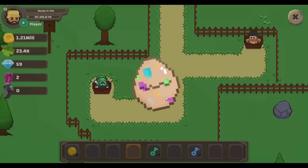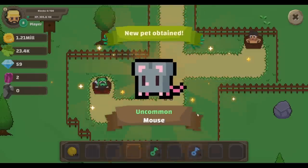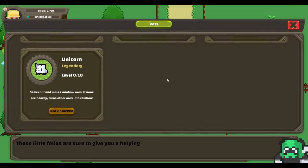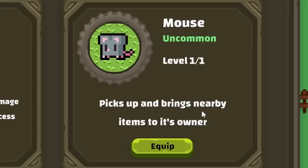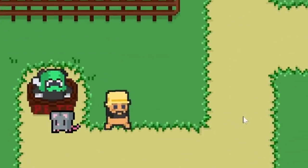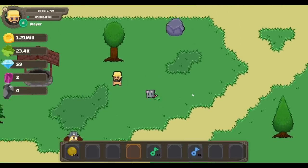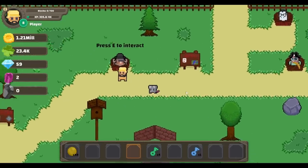Now we have a pet egg here — can we open you up? Unlock the first pet. It's a little mouse! What do you even do? There's a little pet guy over here — tell me what my mouse does. It picks up and brings nearby items to its owner. Might as well equip you. I got a little mouse friend. Look at his little feet running around — that's adorable. Not sure what items he's supposed to bring to me.